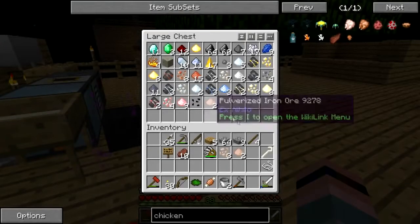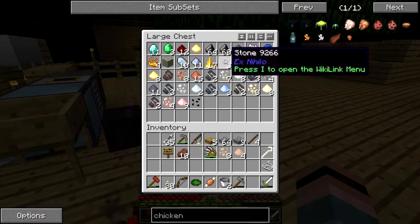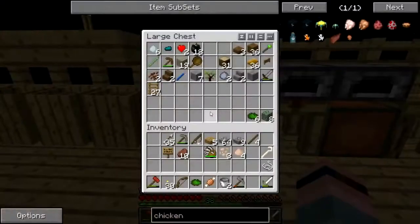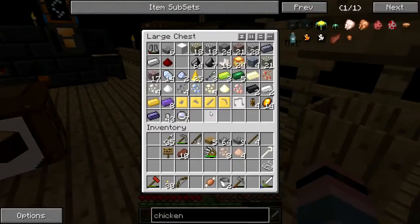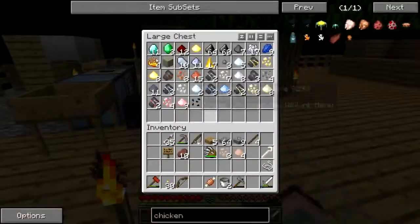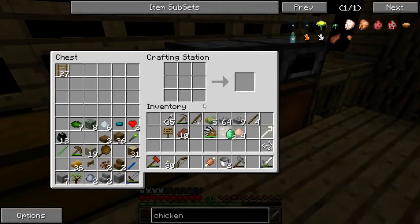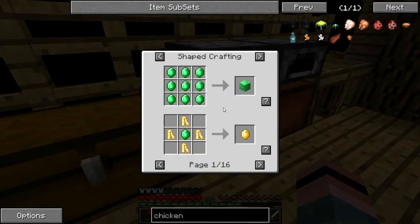There's some iron, more diamonds, more emeralds. Have I started on magical crops yet? I'm not entirely sure I have. Do I have an essence stone? I don't think I do. Let's grab these emeralds and throw one of them down here. It is not like so — so how do we make the stone?